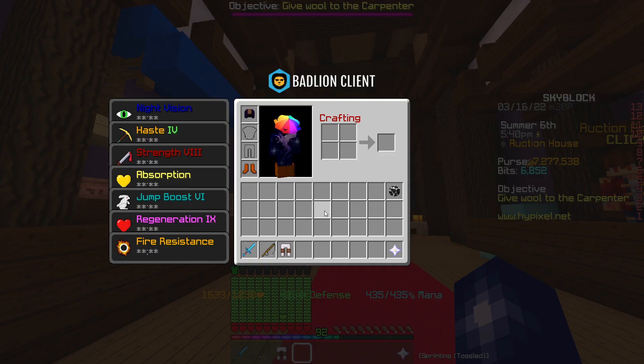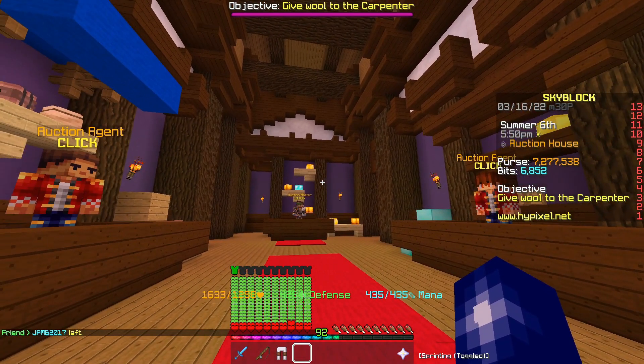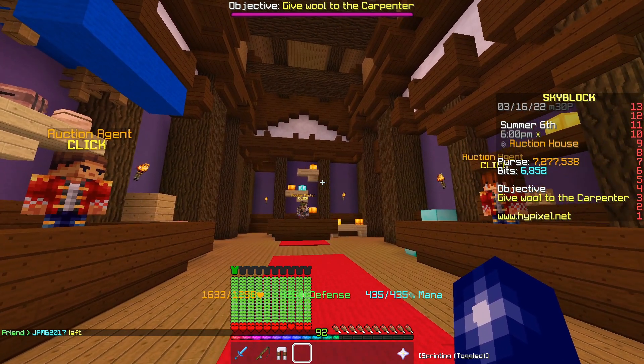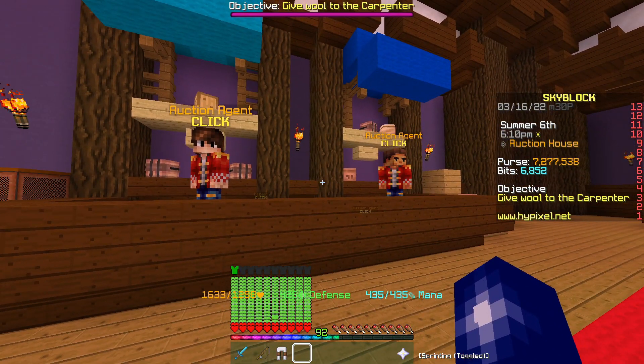We just picked up these shadow assassin leggings — they're ancient, five starred, fuming potatoed with Growth 6, Protection 6, and they're also dyed white. We picked them up for 14 mil and the next cheapest white recombobulated shadow assassin leggings are 15 mil, but they're not fuming potatoed, not Growth 6, and not Protection 6. So I'm going to list these for around 17 mil and hopefully make around two and a half to three mil profit.